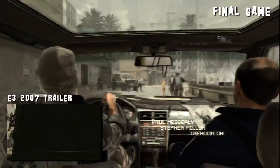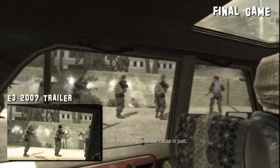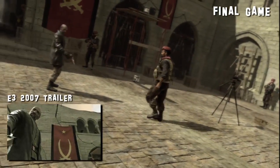Mission 3, The Coup, follows President Yasir al-Fulani as he's transported to Khaled al-Assad. We first saw the tragic end to this mission in Modern Warfare's gameplay reveal.